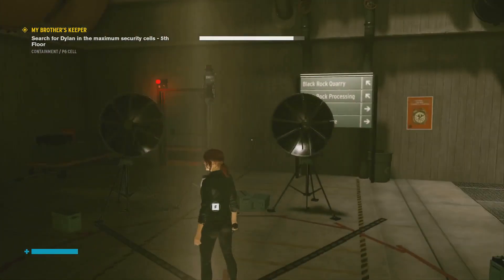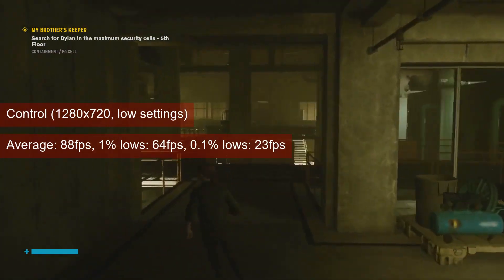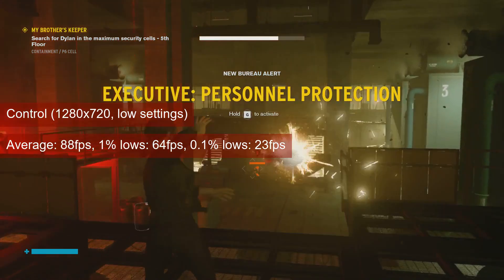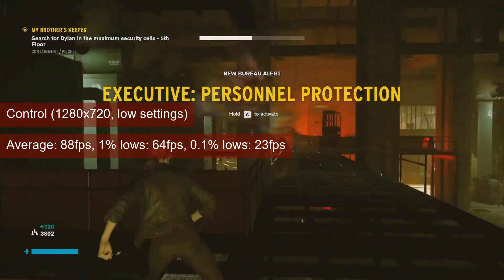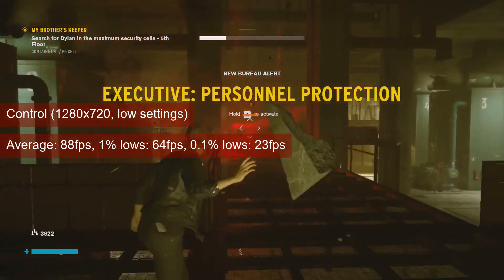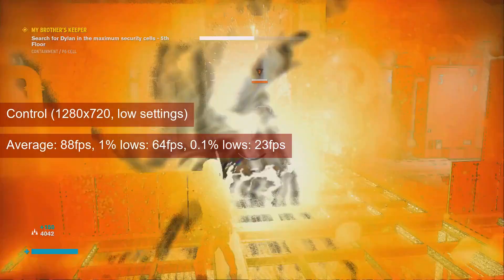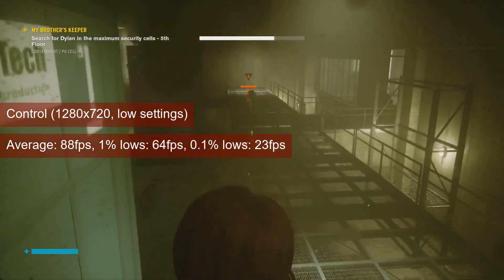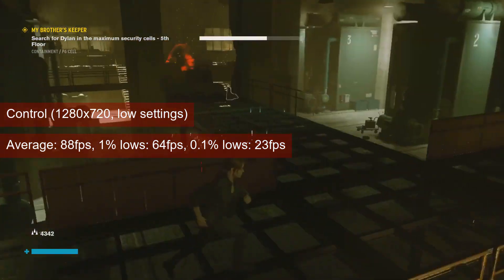The R7-260X is the card I used for most of my playthrough of Control, all the way to the end. The gameplay at 720 resolution and low settings was pretty much the same as I remembered it, and the numbers collected during the test run from ventilation to the power plant support this: 88FPS on average and 64FPS 1% lows. This is 17FPS more on average than the R7-260X, putting the Pitcairn GPU ahead of Bonaire.